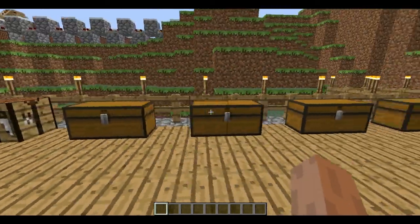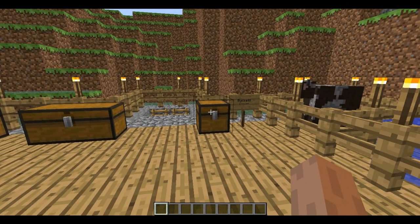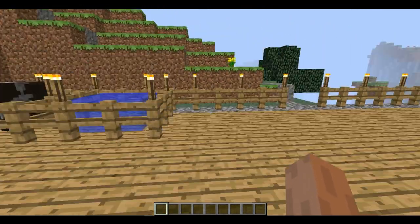So here is the crafting table and the chests for recipes and items. In this chest there are buckets, a cow, water.